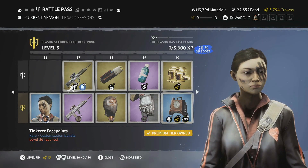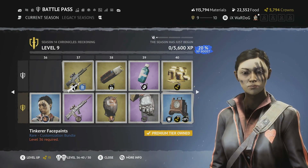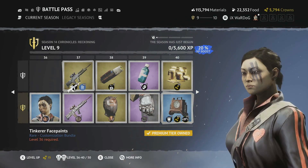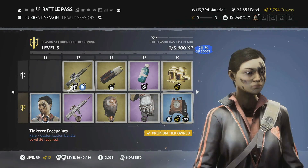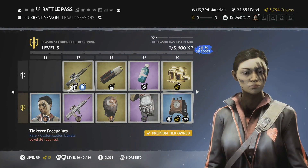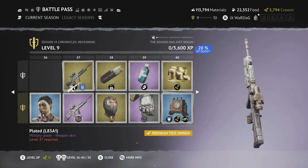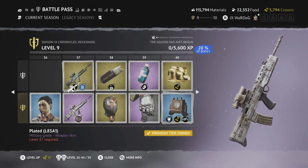Level 36 is the Tinkerer face paint — some oil-based grease across the face, as if you've been tinkering on a vehicle. Nice face paint, definitely fitting for this season.